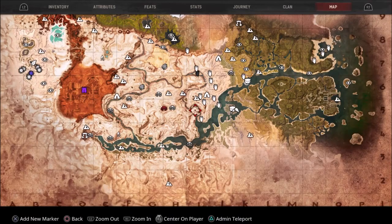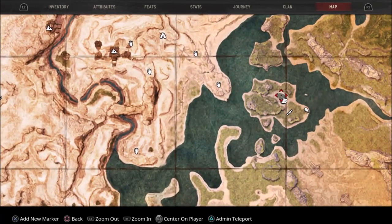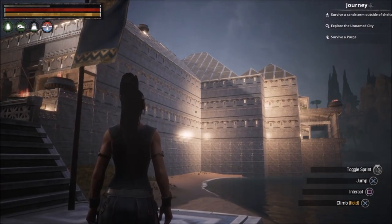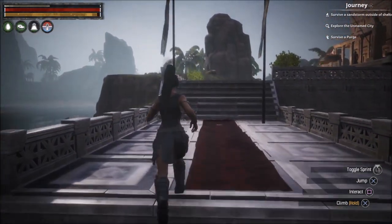I chose this place here, this island, for a very specific reason - to build my castle. Because it has this lake in the middle, which was transformed into an infinity swimming pool. Yeah, I know that sounds weird, but let's see it.